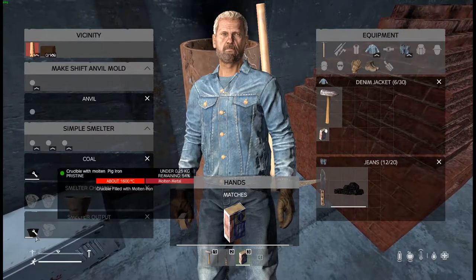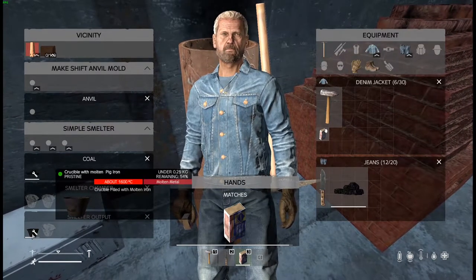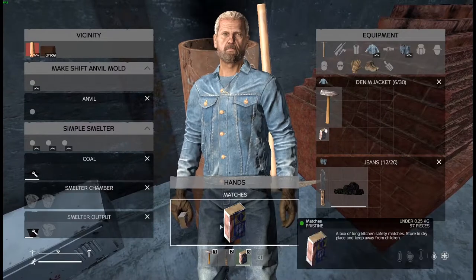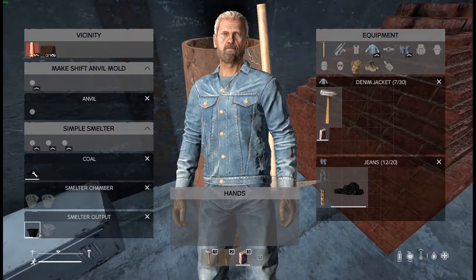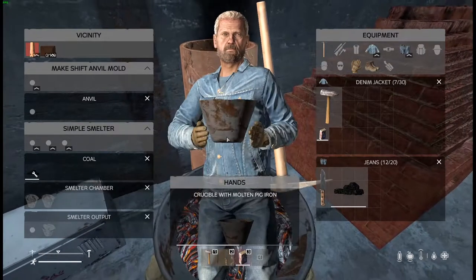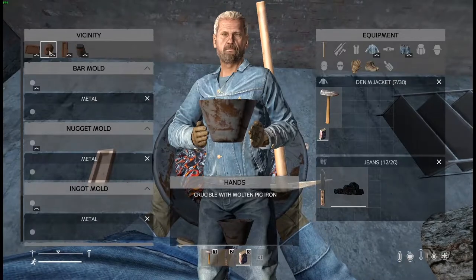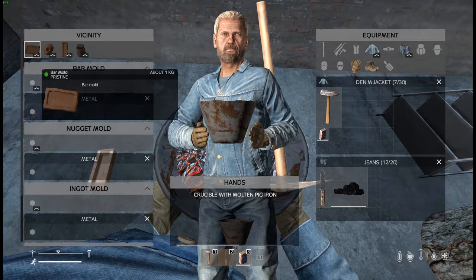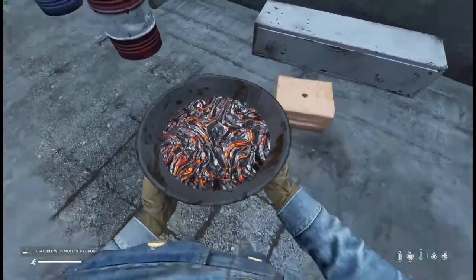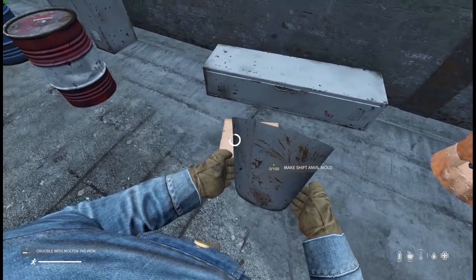A wrench icon means the crucible is locked and you cannot remove it. After a set amount of time the wrench will go away and you can pull the molten metal out. Depending on your server settings you may need to heat the molten metal to a certain degree. Once it's done you can go over to your molds — the ingot mold, the nugget mold, the bar mold — or go over to your anvil mold. I would suggest going to the anvil mold first, as making an anvil for your forge is a very important process.